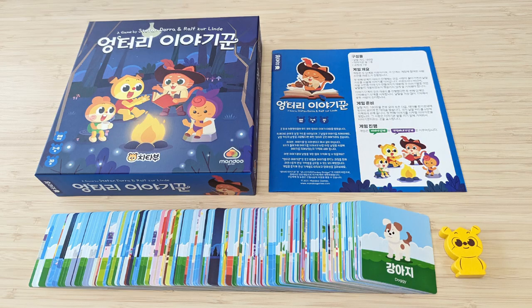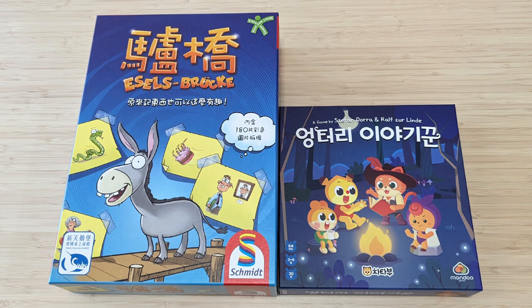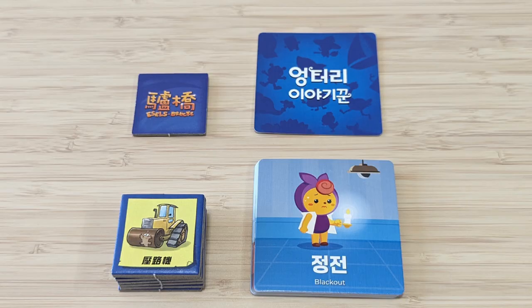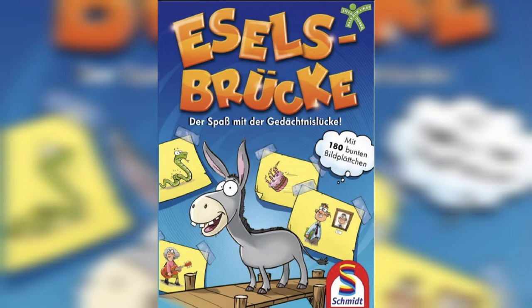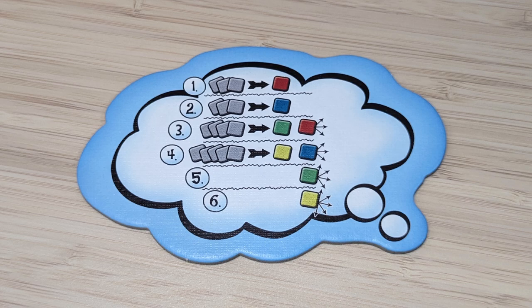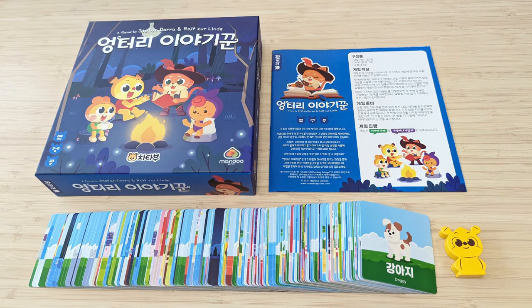So these are all of the components and game boxes from both games. Let's start out with the game boxes, rulebooks, keyword cards and tiles. And that's all of the components and game boxes from both games.